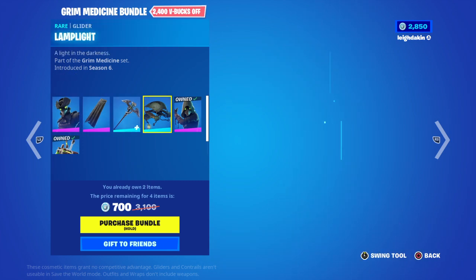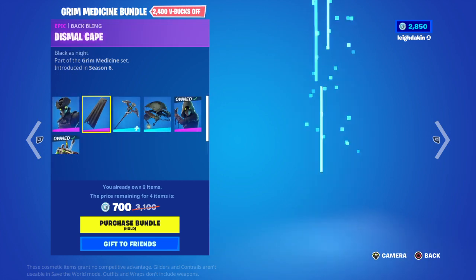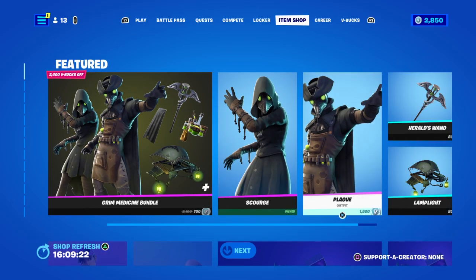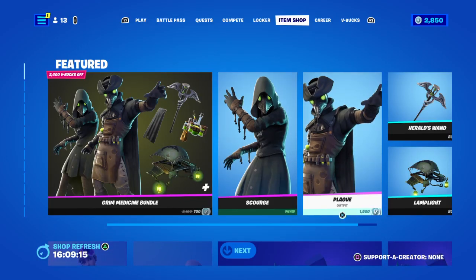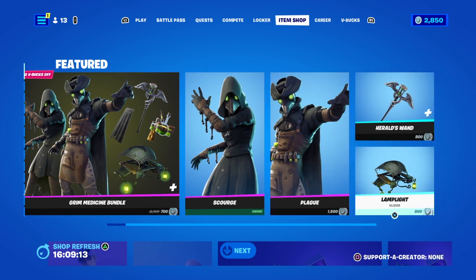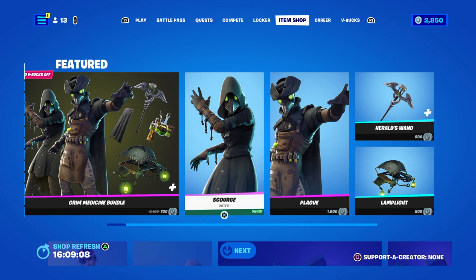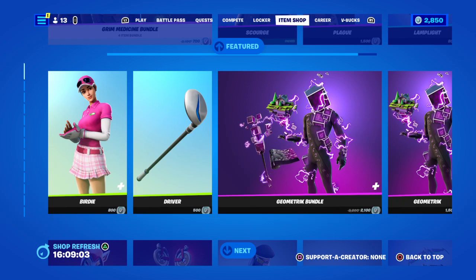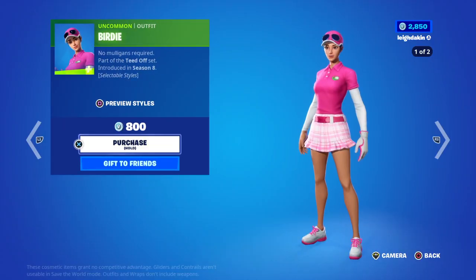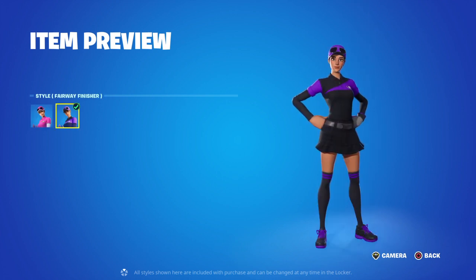This was all Season 6. That's reactive and that's it. Now you can get them on their own. Here's 1,500 V-Bucks — you get the Plague Doctor for 1,500 V-Bucks, then the glider for 800 V-Bucks, and the harvester for 800 V-Bucks. We've also got Birdie Bat for 800 V-Bucks — she has actual styles. We've got Birdie and Far Away Finisher.